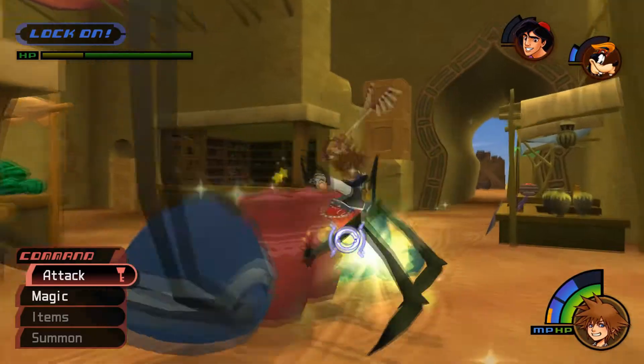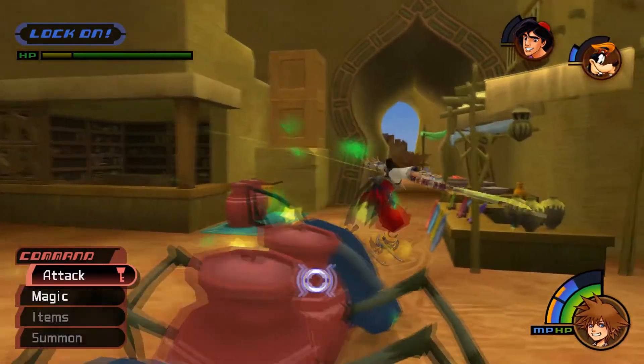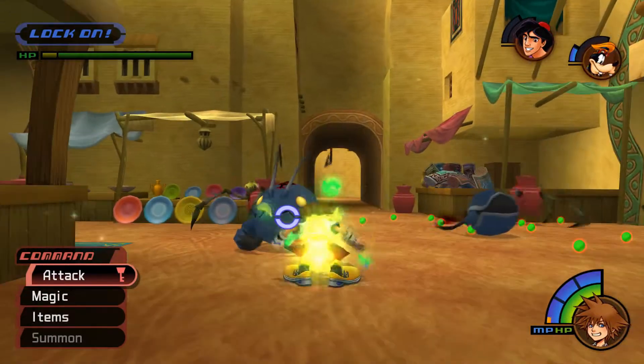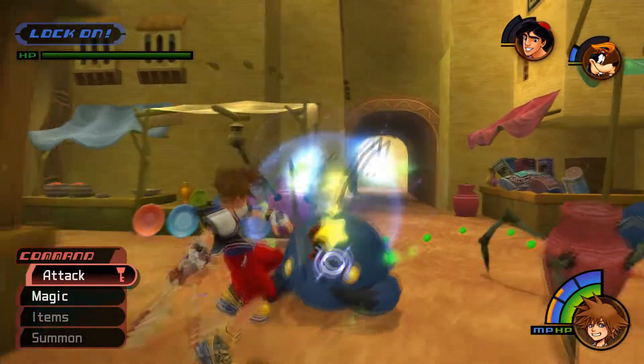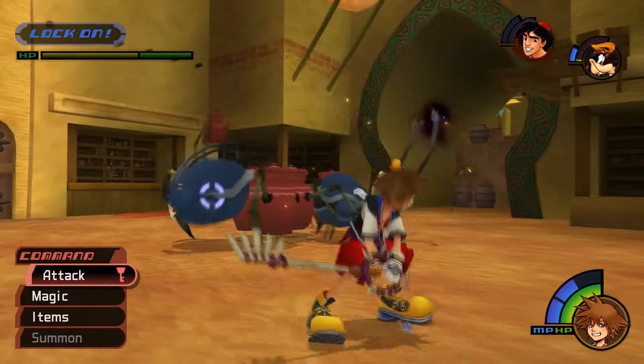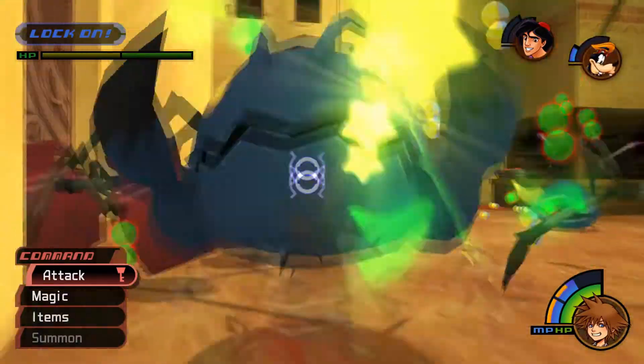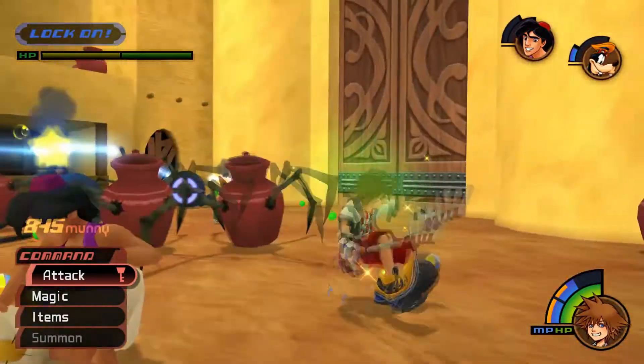The first phase is relatively consistent. It consists of Pot Centipede being stuck in a room, with a large wooden barricade separating us from the rest of the area. In this initial combined form, he has a few attacks. He can charge you, running directly at you and headbutting you, which can be easily parried.